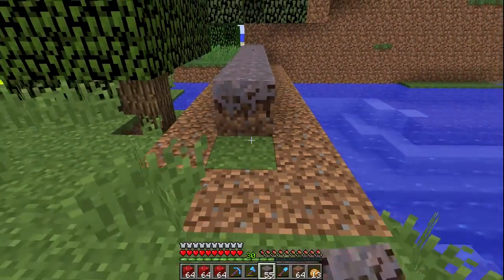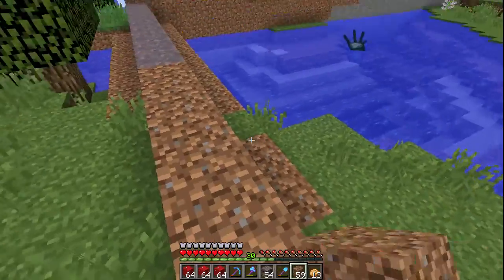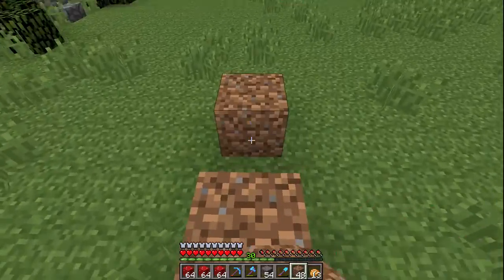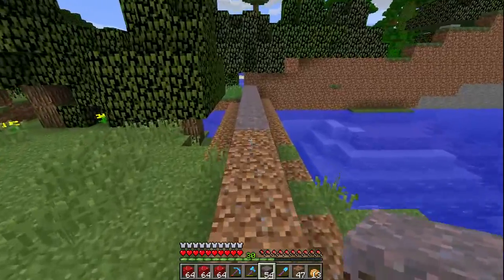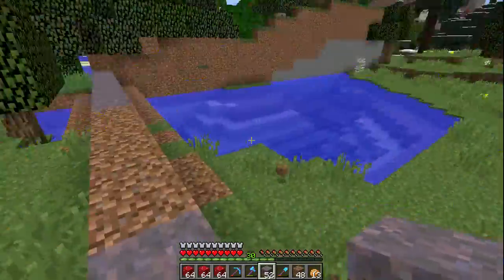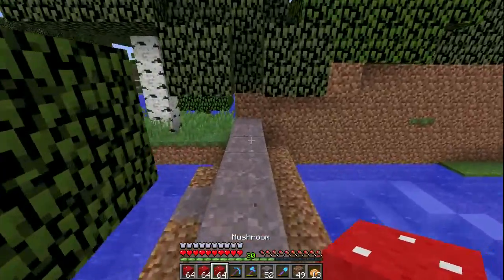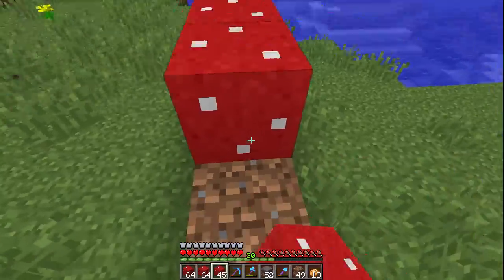I'm planning to use as much mycelium as I can for the foundation of the wall, but we will have to intersperse this with dirt because I do not have enough mycelium, and silk touching it right now would be pretty time consuming — and we do not have the time. This is a pretty urgent endeavour. I'll put a few blocks of mycelium here and there so hopefully not too much grass grows, because the mushroom needs to be on mycelium as its foundation for it to be the most effective defence.